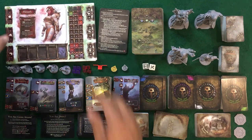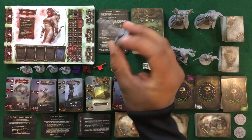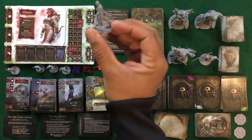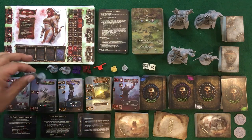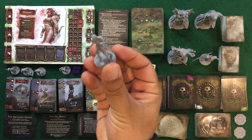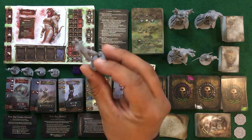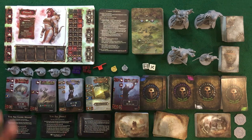Here we've got the miniature for Niam — very cool. Here we have Arev, with lots of detail on these minis if you want to paint them. Here's Maggot, and Aile — the staff didn't quite come out the way the sculptors wanted it. And then we've got Beor. So there are the five characters you get in the base game.